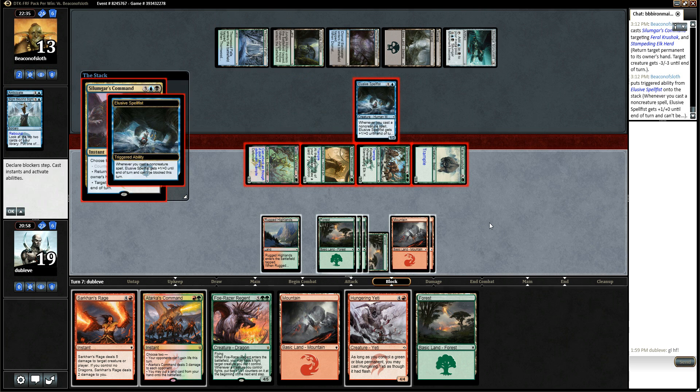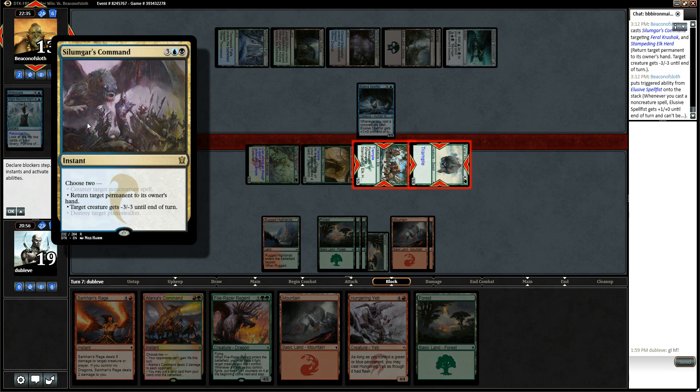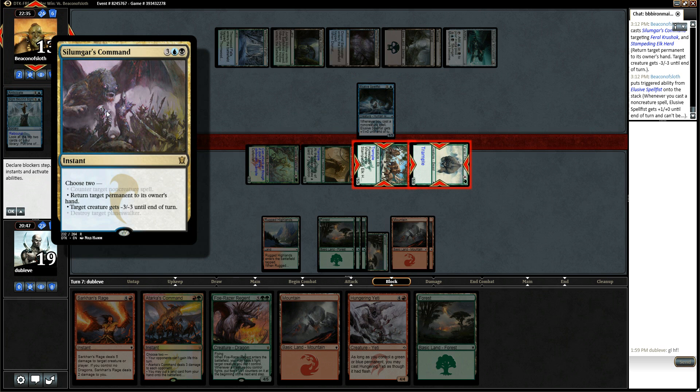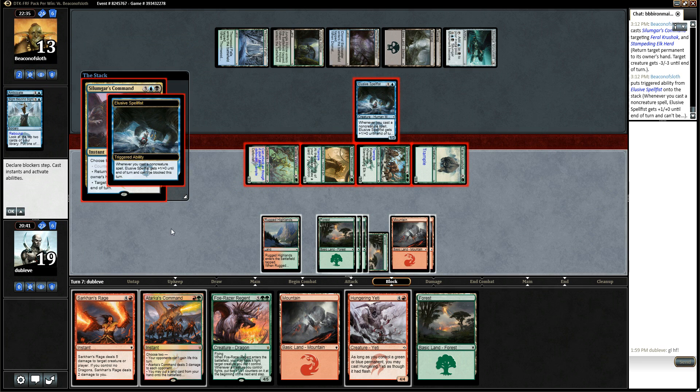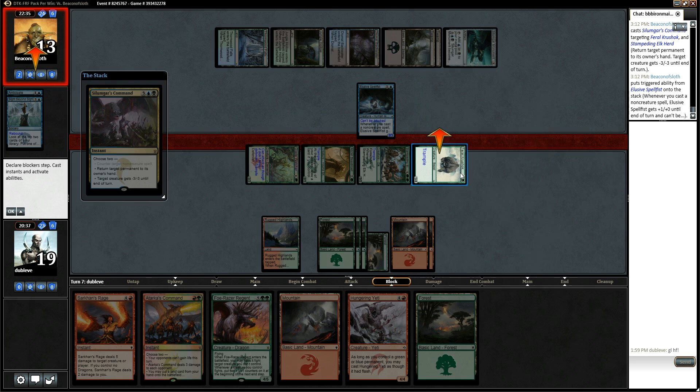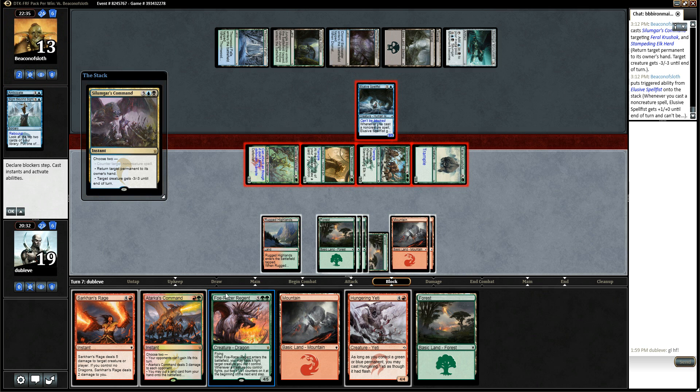What you got? Silimgar's Command — bouncing and giving minus three, minus three. So which one is he bouncing? Does it tell me? No, that's really annoying. Okay, well, I'll let that happen. And then I'm assuming he's bouncing this back to hand and giving this minus three, minus three, so then it's only a two, two, and this eats it.